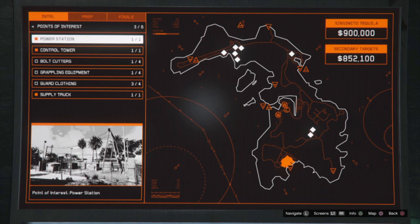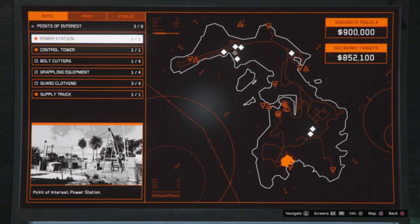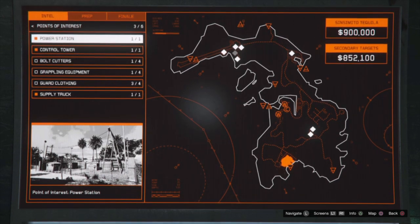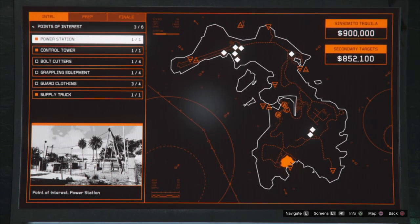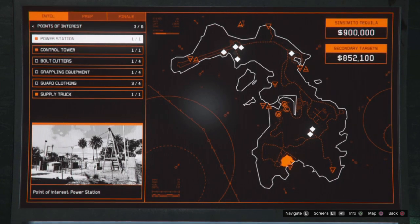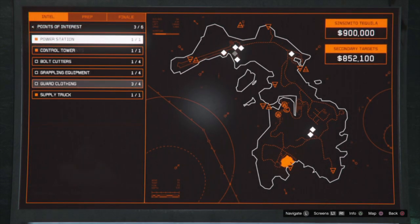If you're running the stealth approach on this heist, you actually do not need any of those at all. You go in through the drainage tunnel, come out by the main dock, and you can grab the weed, cocaine, or the other piece of weed you'll see on the map in the middle. If you get the artwork in the compound by the elevator where you do the fingerprints, grab as much as you can, take out enemies silently, and head out. In my previous stealth run I didn't even grab guard clothing — killed a few enemies silently, used the camera, grabbed what I needed, and got out.